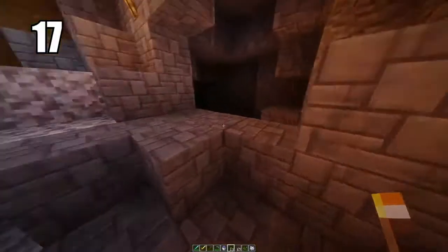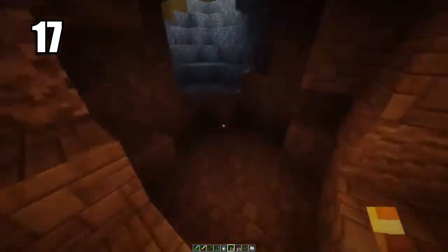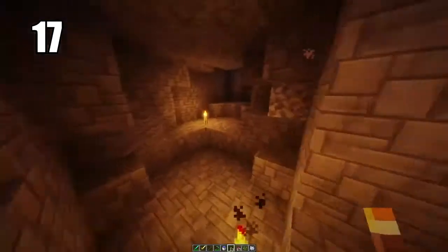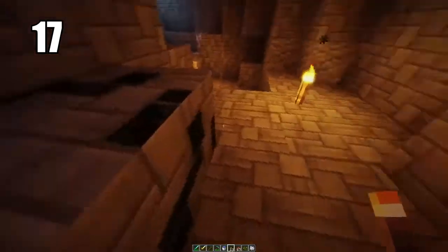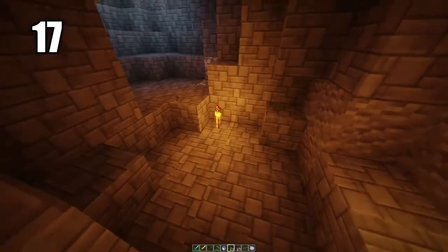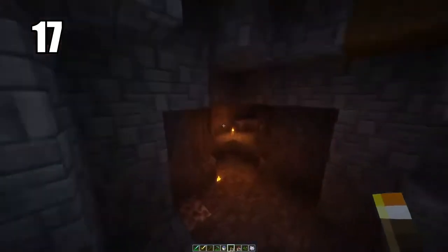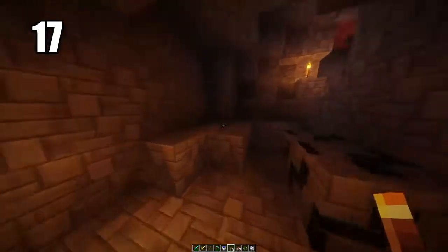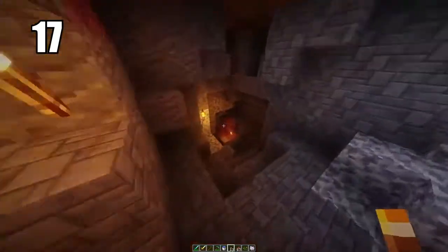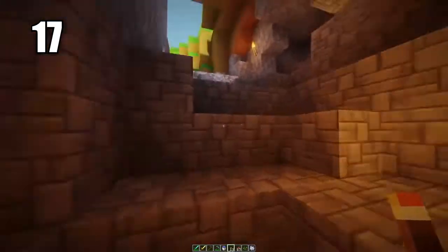Number 17 is going to be placing torches on the ground to help prevent mob spawns better. When you're lighting up a cave, mobs spawn basically from the darkness, so if you're able to light up the cave enough, that will prevent any mobs from spawning. The best and most efficient way to do this is to have them on the ground where they carry the most light. You definitely can put them on the walls, especially in really dark corners, but having them on the ground lighting up a nice pathway is the best way to keep your cave safe.